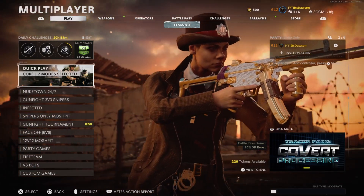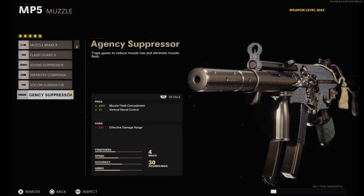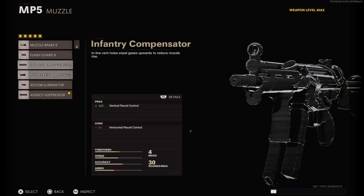With that out of the way, let's get into the class setup. Starting off with the muzzle, I have the Agency Suppressor. This obviously gives us a sound suppression bonus, hiding us from the mini map when we shoot, making us a lot more stealthy on the map, which is extremely helpful when using an SMG like the MP5. We also get a plus 7 bonus in vertical recoil control, and this is actually our only vertical recoil control bonus on this entire class setup.